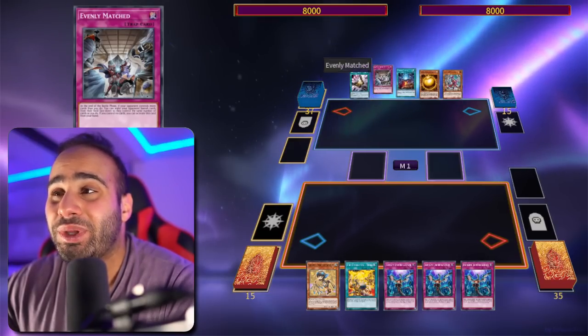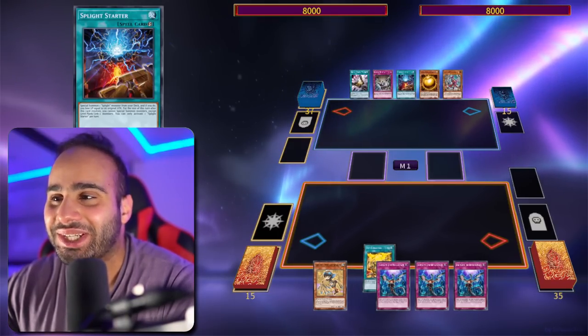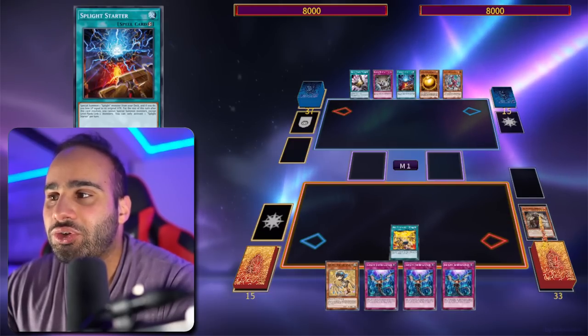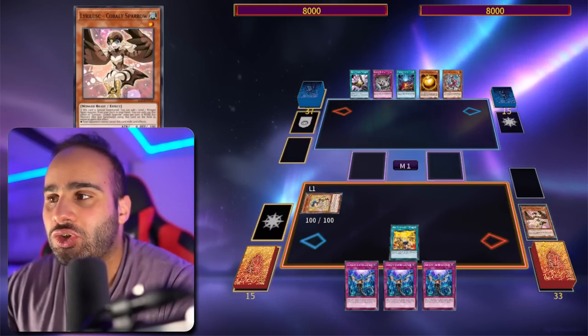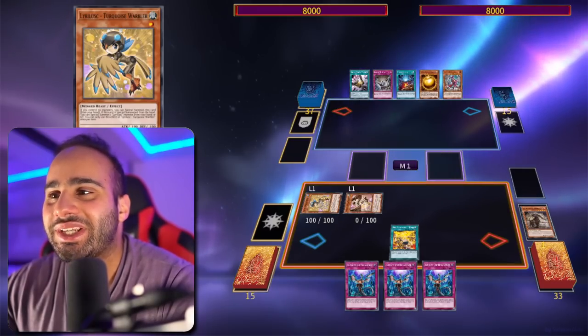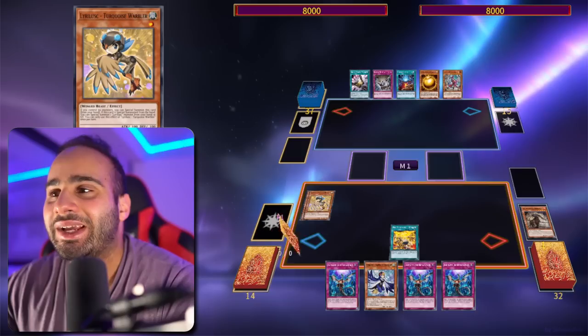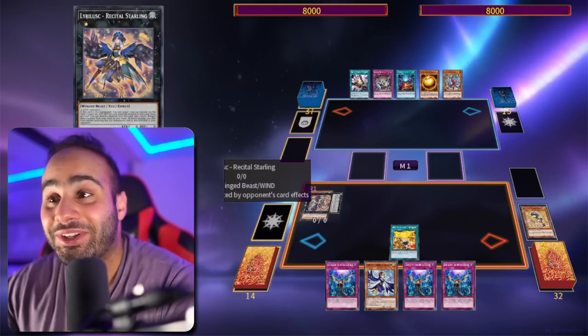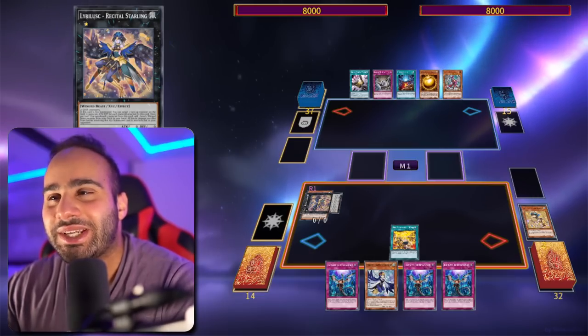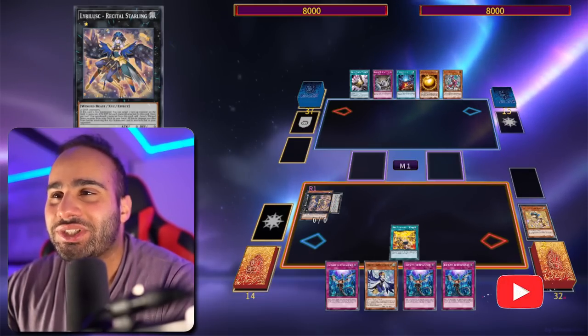No draw phase for you, no ability to use any effect — literally. So Fireformation Tanky is going to be searching for the Fractal. You're going to use Fractal's effect to send the Cobalt Sparrow, special summon the Turquoise Warbler, revive back the Cobalt Sparrow, and then use its effect to search Sapphire Swallow. Now make the Recital Starling, which is now at two. This is so convenient because we got back Tanky to three and Recital Starling to two — oh my god, just Happyland City.